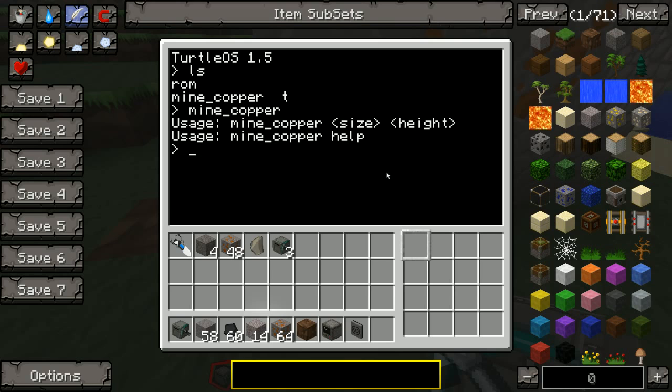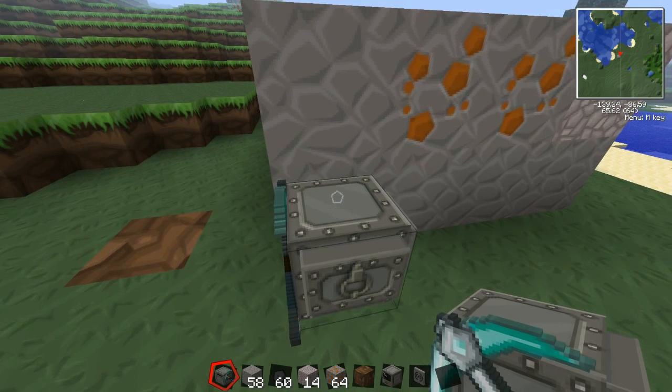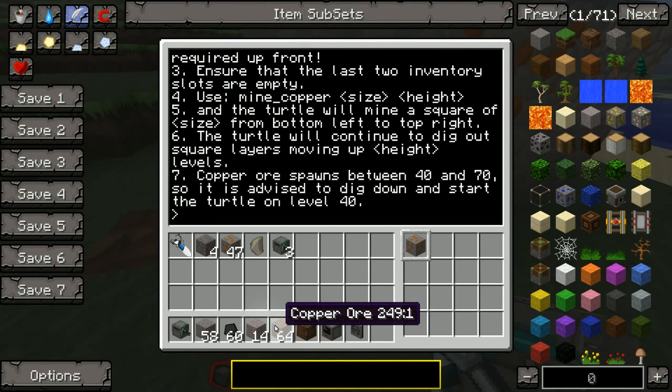There are a few things you have to do first, and if you type mine copper help, you'll get some instructions on how it works. What you're going to do is put the item that it's searching for in the first slot here. It doesn't have to be copper, but we're using it to mine copper for now. If your server or world is using fuel for your turtles, then you want to put some fuel in the second slot.